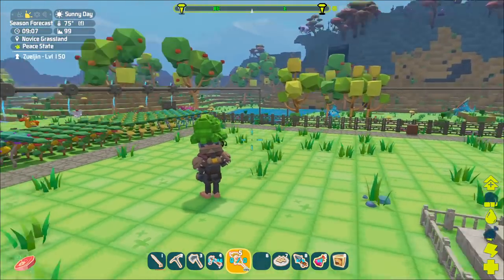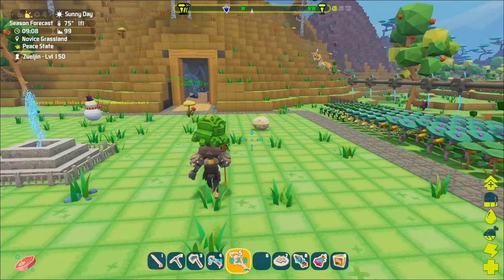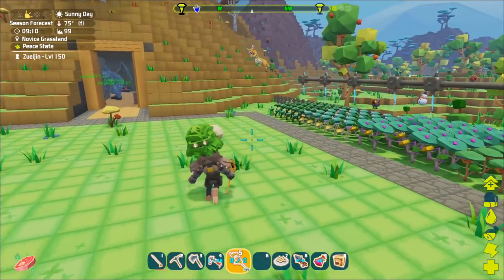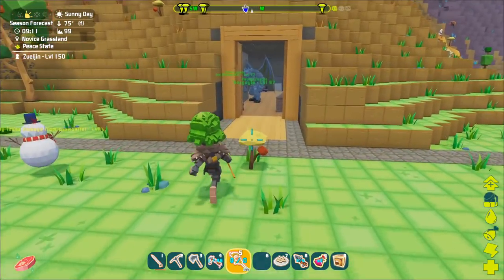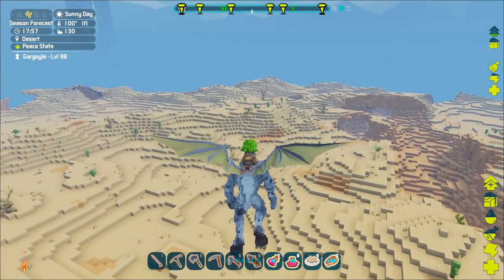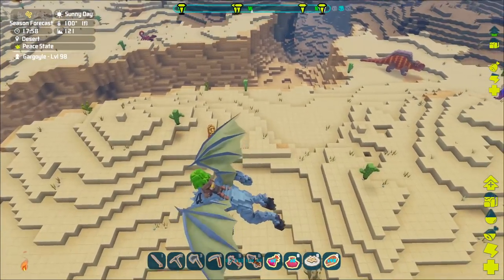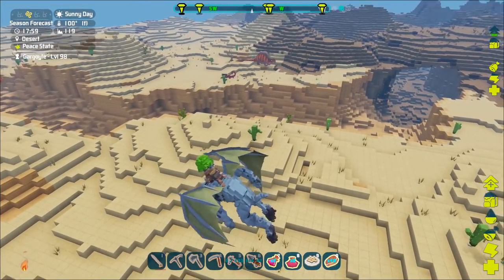We kind of need to do some taming again. I think I wanted to try out the desert — they have thylacoleos. I don't know how big the thylos are, but the hyenadons might actually be a good thing too. So I think we're going to travel to the desert today and see what we can, as soon as I just get some more shoes.